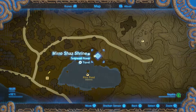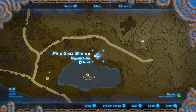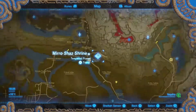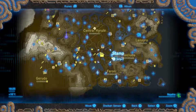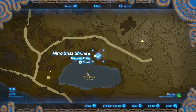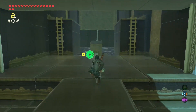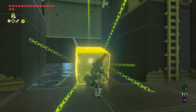The Miro Shaz Shrine — for whatever reason it's just completely bullshit, it's RNG Jesus, I hate it. It's easily my least favourite shrine in this entire game. But every shrine in this world — the Miro Shaz Shrine — as well as being my least favourite, also has something a little bit special about it, and I'm about to show you that right now. You may be thinking to yourself: what's so special about this shrine, why is this shrine so weird and different?